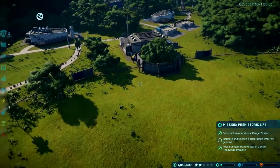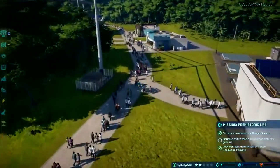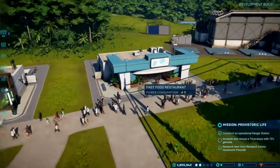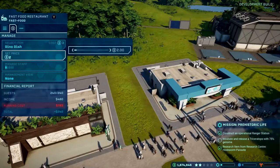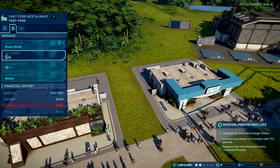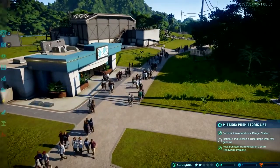The game is not just about dinosaurs and dinosaur welfare. At Frontier we have a history of making management games and park builders, so you also have to worry about your guest needs, making sure they're as happy as they can be. There are multiple building types - operational buildings like the ranger station, buildings for your dinosaurs, and buildings for your guests. You need fast food restaurants so guests get enough food, and you can adjust what they're selling and the prices to make profit. Maximizing profit is how you get access to expanding your park, new buildings and new dinosaurs.